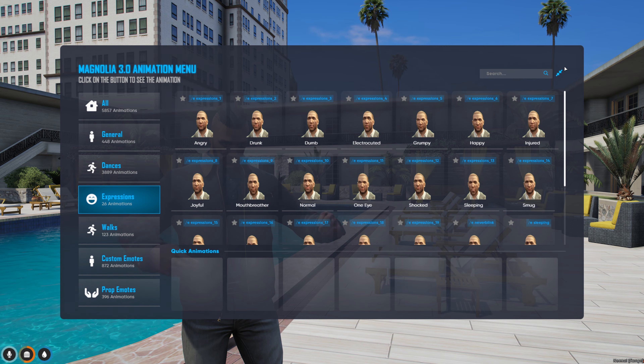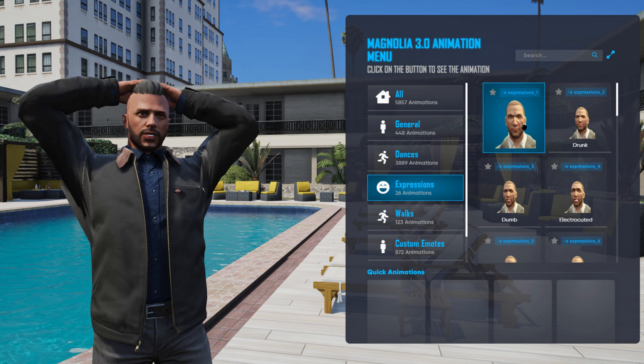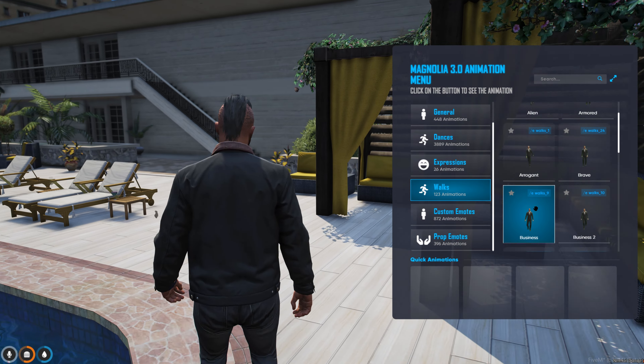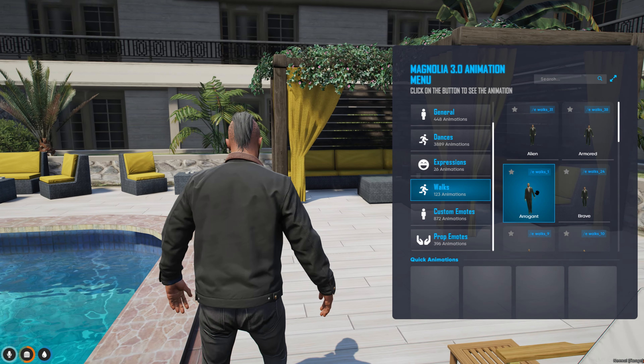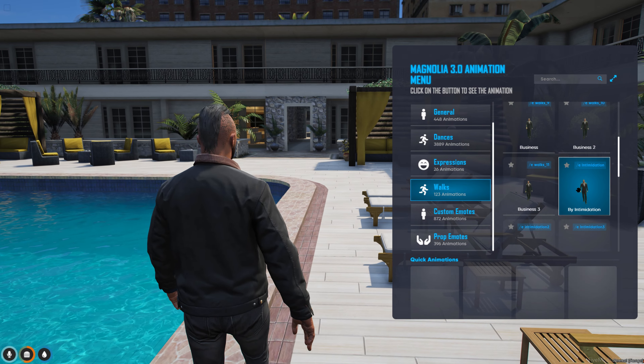Also take a look at our new expressions menu. Our character here is browsing through facial emotions and walks to allow your character to express your personality. These save from reset to reset and do not need to be set over and over again from the command line. Set your character's attitude with style.